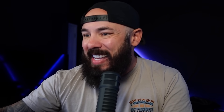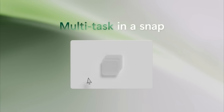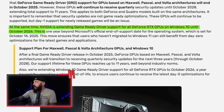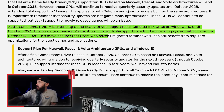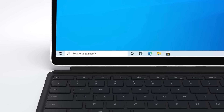RTX users get one year of extra support until October 2026. NVIDIA is extending game-ready driver support for all GeForce RTX GPUs on Windows 10 until October 2026 — one year beyond Microsoft's official end of support date of October 14th, 2025. This ensures users who haven't migrated to Windows 11 can still benefit from day-zero optimizations for the latest games. How many of you are still running Windows 10? A lot of people in the comments have said they're going to give Linux a shot.